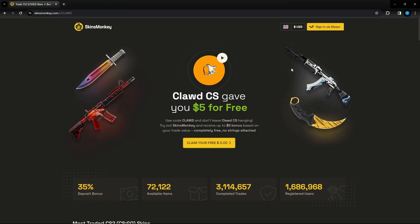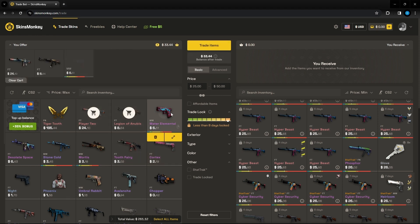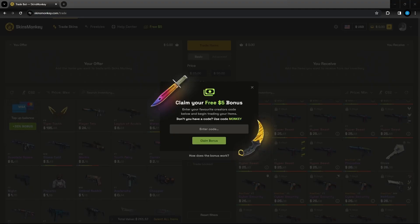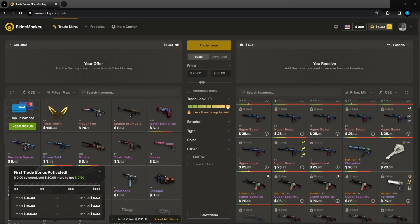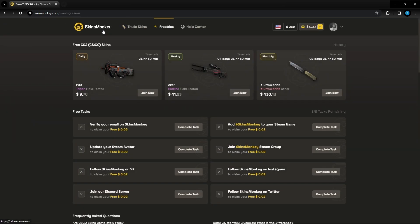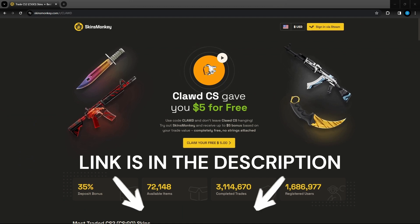This video is sponsored by SkinsMonkey. SkinsMonkey is an automated trading site with an insane amount of skins. Simply click the skins that you don't want from your inventory, click the skins you do want, and press trade. Use code Claude to get up to $5 extra on your first trade when you spend $100, as well as a 35% deposit bonus. They also have freebies for daily, weekly, and monthly giveaways. Link is in the description — check it out today, and thanks again to SkinsMonkey for sponsoring the video.